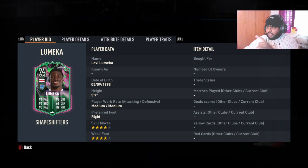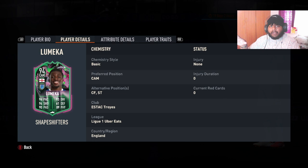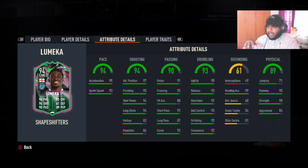I'll let you guys know how he actually plays in game in the next video. Looking at his player details, he can be played at CAM — his preferred position — and also at striker and center forward. His stats look really good: 94 pace, 94 shooting, 93 dribbling. Those three stand out the most, and he has 95 stamina which is really good.